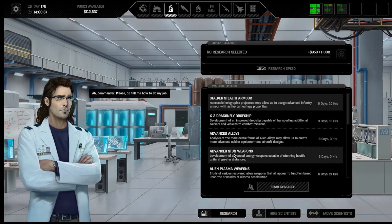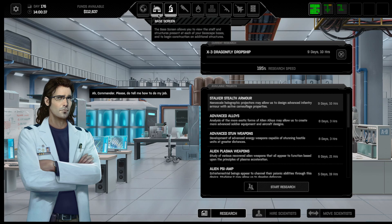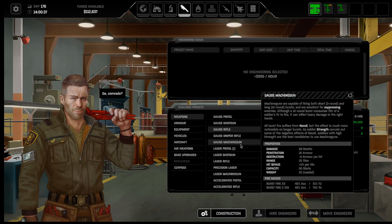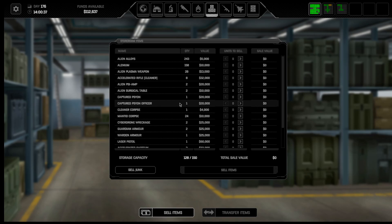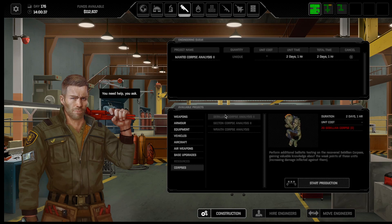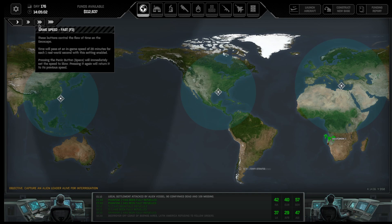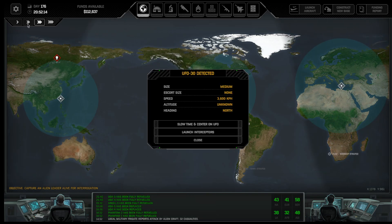I can get Stalker's Stealth Armory, but from what I remember, it's not very good. I need to make a bigger drop ship. I have $112,000. It costs $50,000. I can make two of those, or I could get myself a little bit more money. I can do Mantid corpse - let's do that for a couple days. That gives me the ability to sell any Mantids I pick up. Let's advance. I'll go back to base because I don't know where he went.